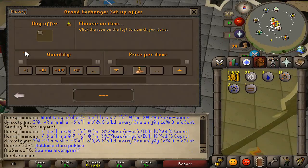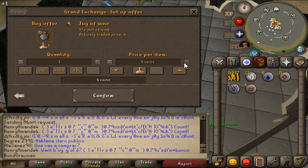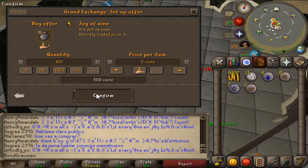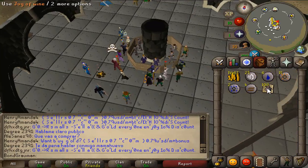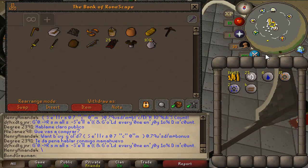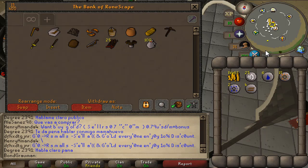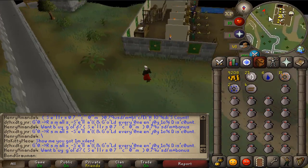Next I bought some jugs of wine because it is the cheapest food you can get in the game and it heals 11, which is more than the starting health of your account. It's really perfect food when training magic and range, but it reduces your attack level by three so it's not very good when you're training combat.